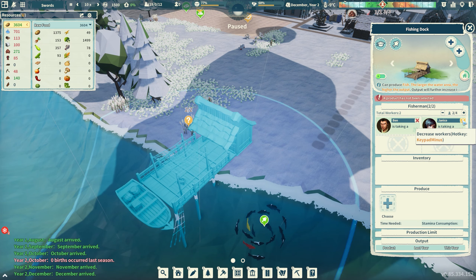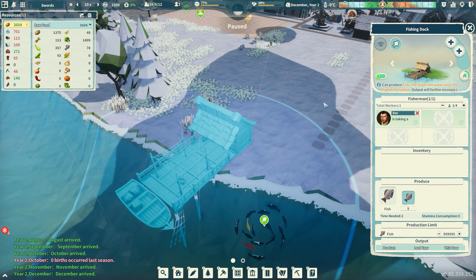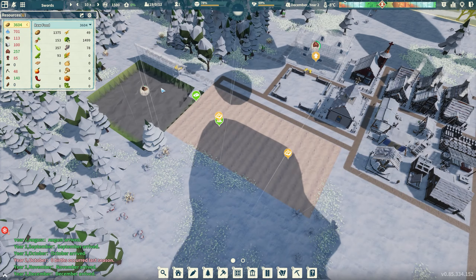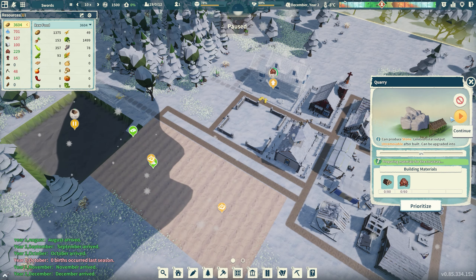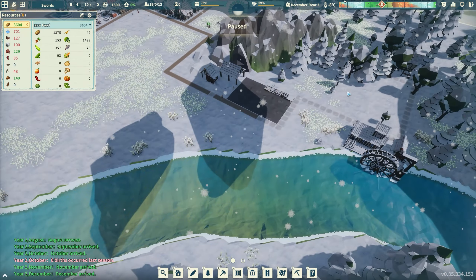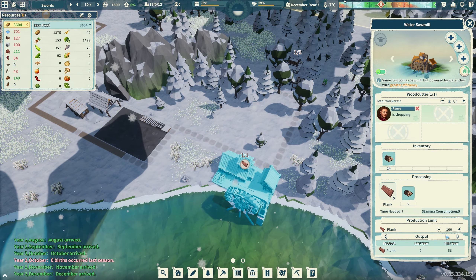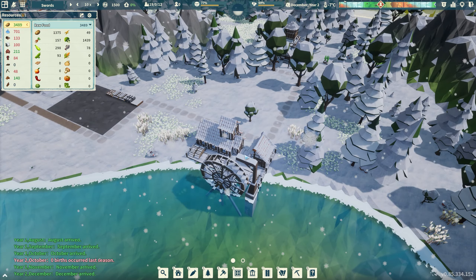Going through the living category: leather shoes, straw shoes. Straw shoes — craftable at the tailor using reeds, increases the movement speed of citizens but will gradually wear out. I was trying to jump ahead. I was like, how hard can it be to get shoes? But we have to go several layers deep in the tech tree just to put something on our feet. It's really cool the way we can look that up.